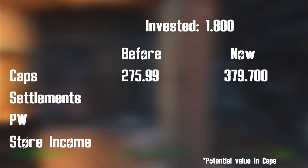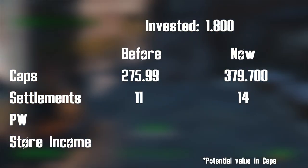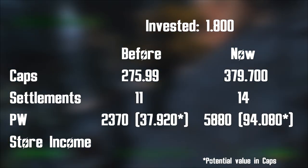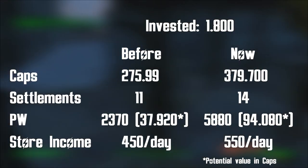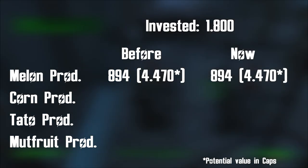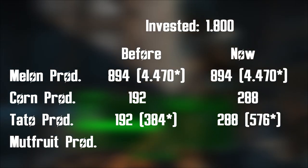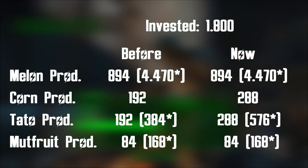So today we surpassed 379,000 caps, reached 14 settlements, and currently have 5,880 purified waters. Our store income is currently 550 caps a day. Our melon production didn't change — still at 894 — however our corn and potato production was improved to 288, and our wheat fruit production is the same at 84.